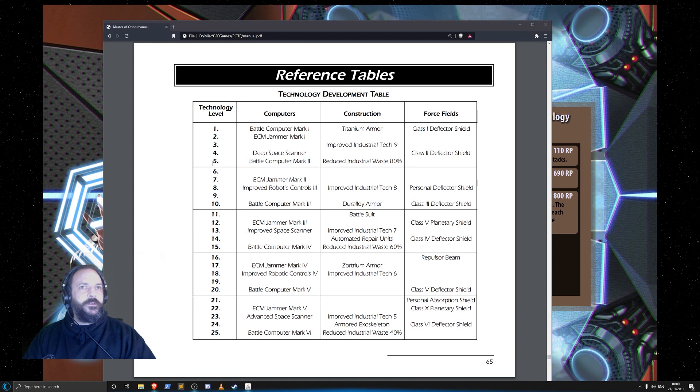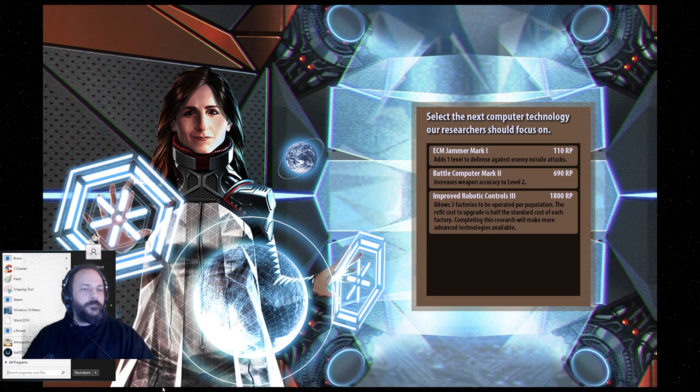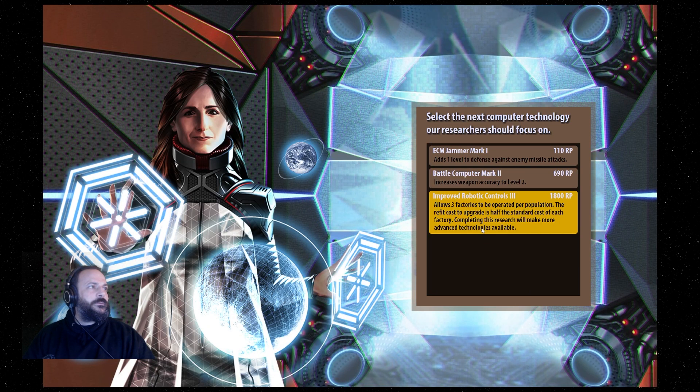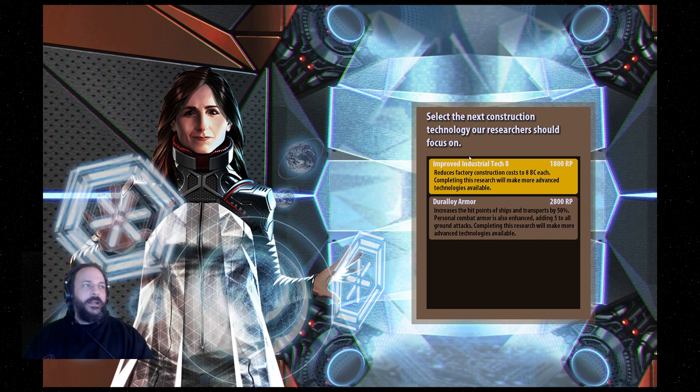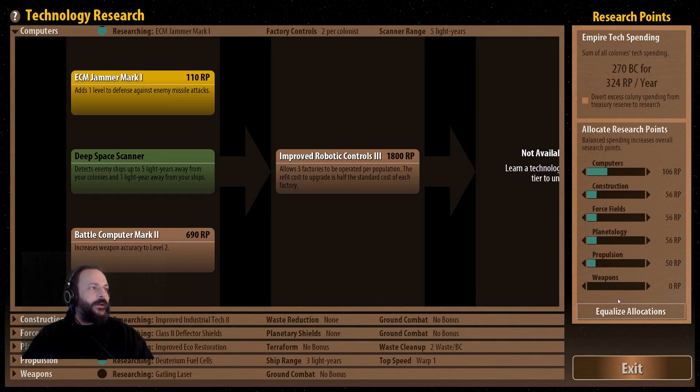Battle computer mark two is still just technology level five. Improved robotics control will take us up into tech level three — that's level eight, so it takes us into the next tier. The next tier will open up access to all the other technologies right across all of the fields. For now I might go for the ECM jammer — I quite like having more options on combat ships and it's only 100 research points. I'll go for improved industrial tech eight — that's probably the one to go for.